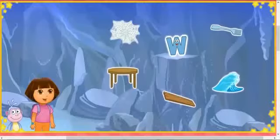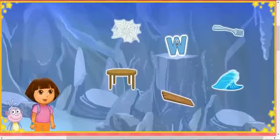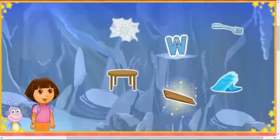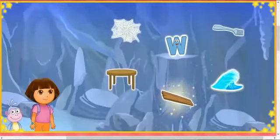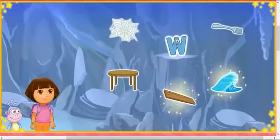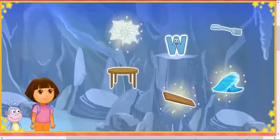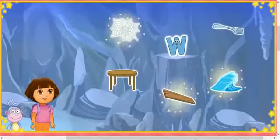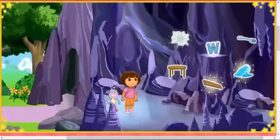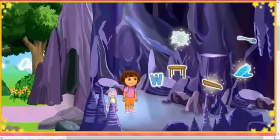We made it to Letter K! That letter's stuck up on that rock — we need your help to get it down. To get the letter down, Wood starts with the letter W — excellent letter finding! Wave starts with the letter W. Web starts with the letter W. Web, Wood, and Wave all start with the letter W. We got the letter from Letter Cave!